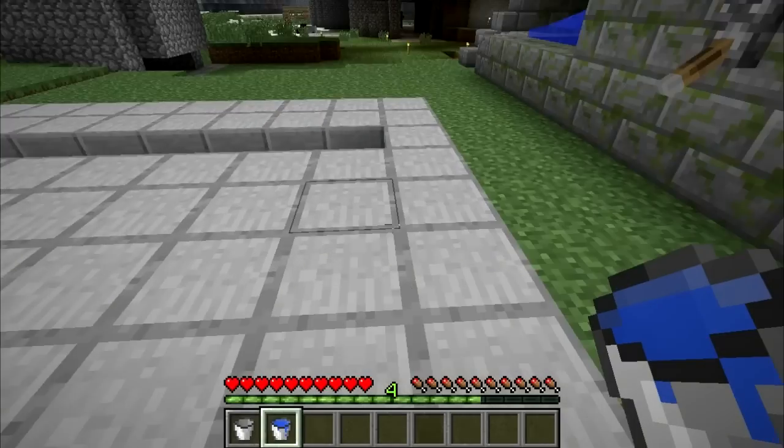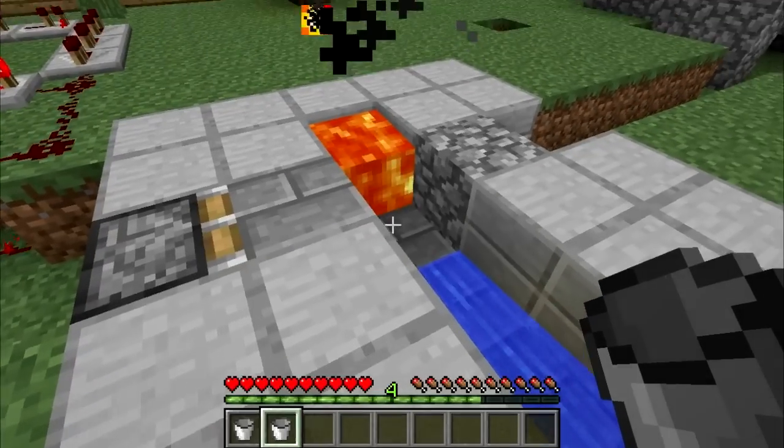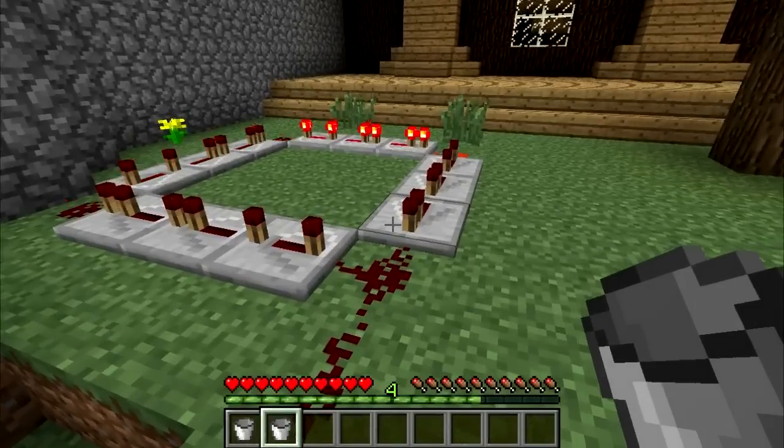Once you've mastered the basics, you can move on and add a piston to your generator. This has the advantage of not letting the cobblestone you mine accidentally fall into the lava. Add this to an automatic timing redstone clock and you've got yourself a pretty good cobblestone generator.